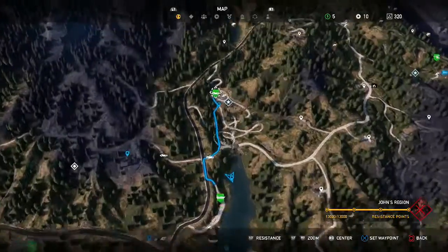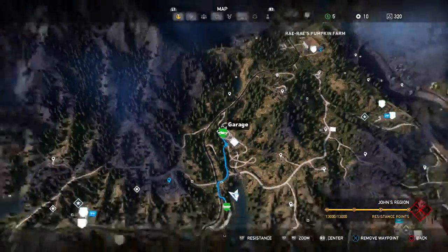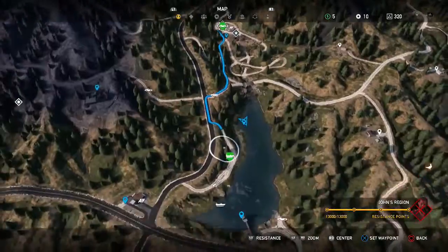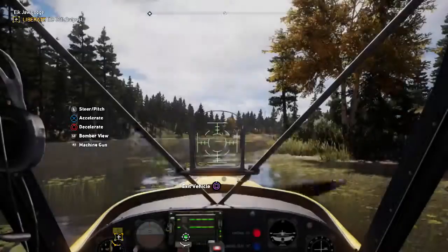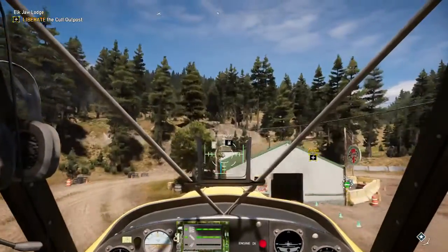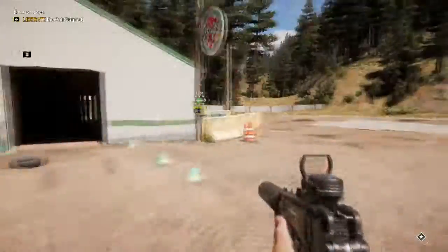Go on to the map and go to the nearest garage — for me it's there, but you can go to any garage you like. I'm in John's region, at the boathouse. I'm just going to go to this garage here and we're going to fly there in a lovely aircraft, making our way to the garage location.